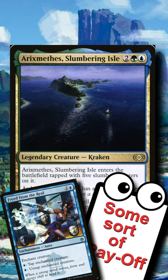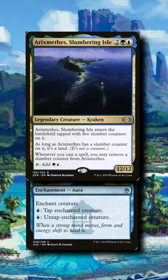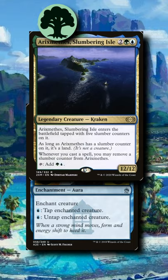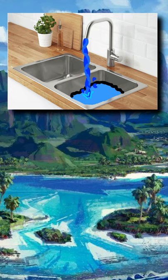A turn 4 Arixmethes into a turn 5 enchanting with Freed from the Real means infinite green mana with the finisher of your liking. Tap for 2 mana, use the blue to pay Freed's cost to untap Arixmethes — this nets you a green mana and lets you re-tap it repeatedly for infinite mana. Throw in a mana sink such as Helix Pinnacle, Thrasios, or Staff of Domination for your finishing blow.